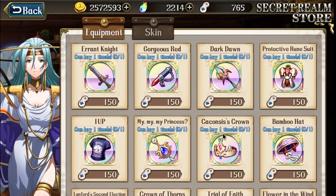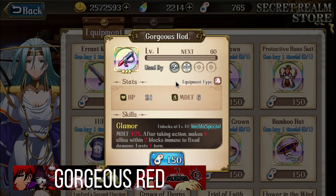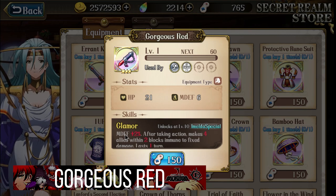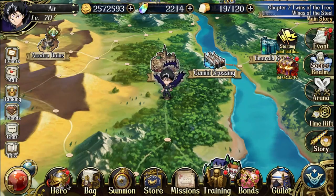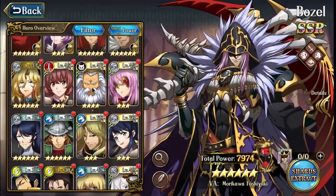Next, let's talk about Emelda's special — this is a must-buy if you use Emelda. When maxed out, it gives magic defense plus 10. Emelda is built on intelligence and magic defense — there's nothing else you should build on her. After taking action, it makes four allies within two blocks immune to fixed damage. That's very strong, especially in Apex PvP.